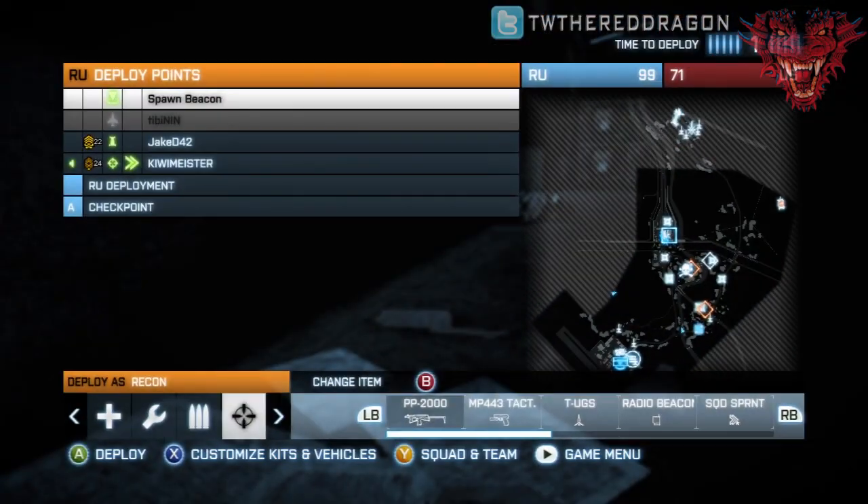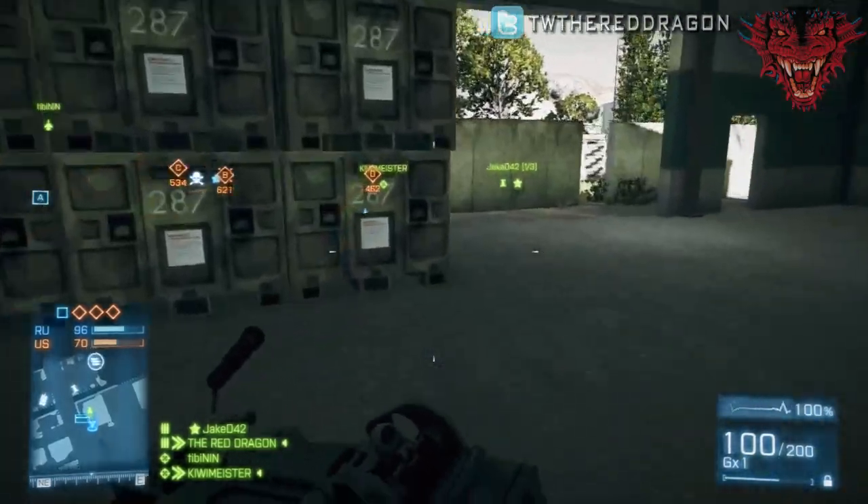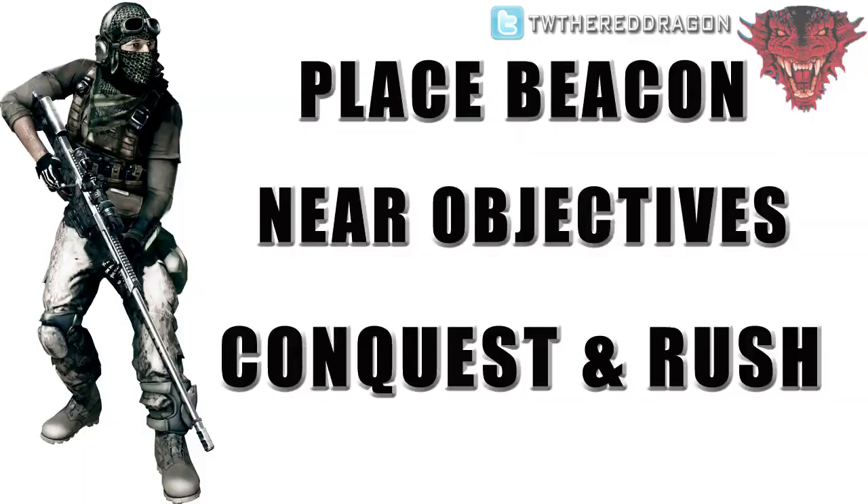Using it inside a building also works great. As far as tips to remember: lay it out near the objectives, and this works in Rush or Conquest, whether you are attacking or defending. Both keep you close to the action and can get you back in there and really turn around the game. It's also great on Conquest, especially on tight condensed maps like Operation Metro. Sneaking to the back on Grand Bazaar and placing a radio beacon gives your team an opportunity to choose which base they want to go to.